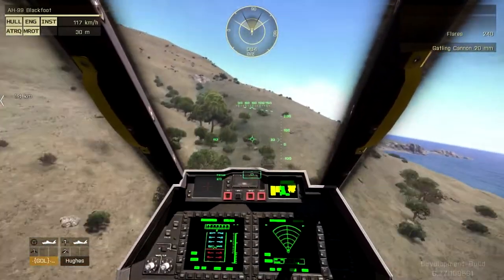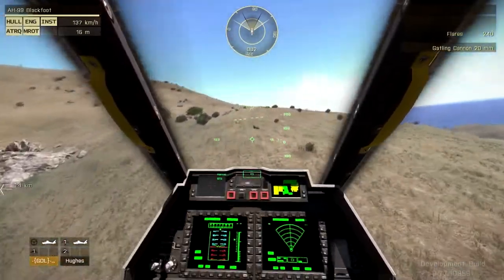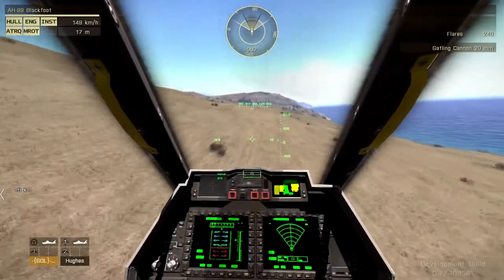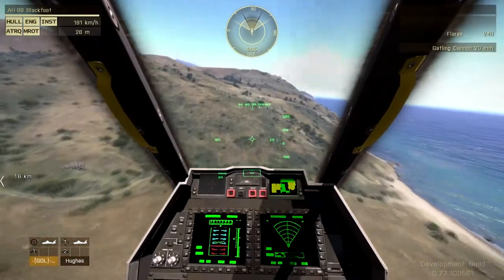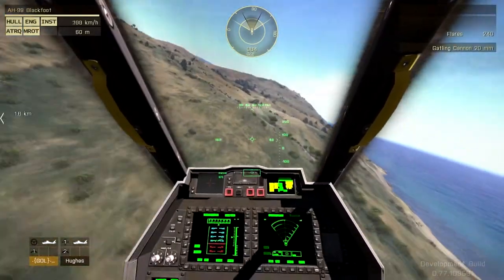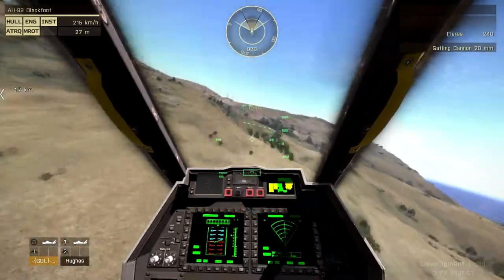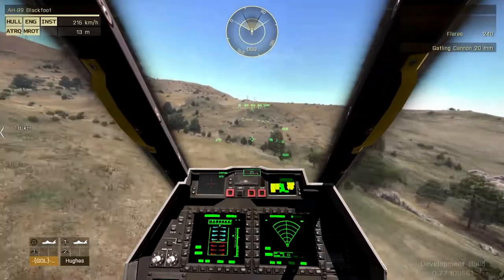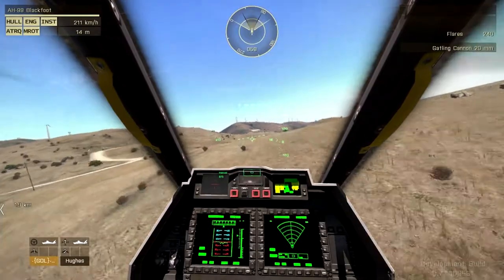So this map is Altis — it's a very large map, it's a new map, or it's the main map. It's been released for the developer build, so you can download it and test it out. However, there are more bugs here than in the standard public beta release. So if you want to test, then update; otherwise don't.